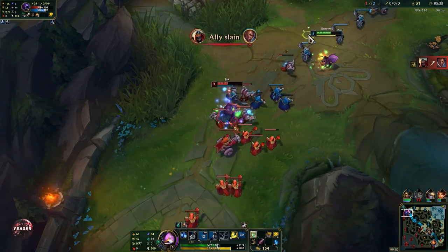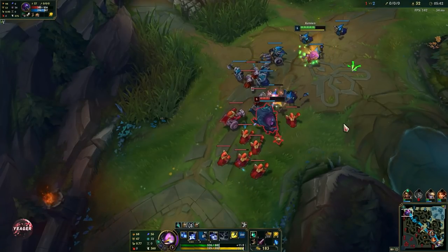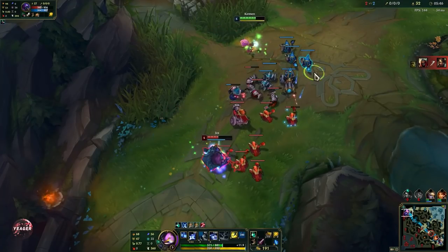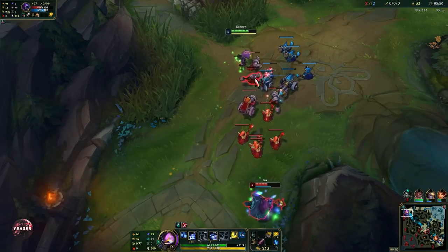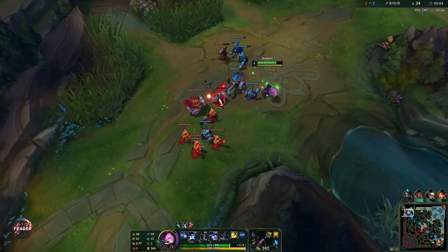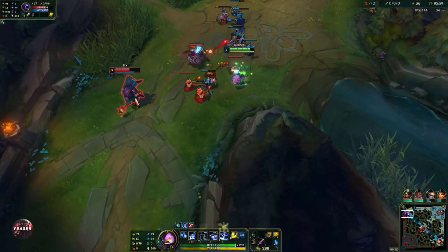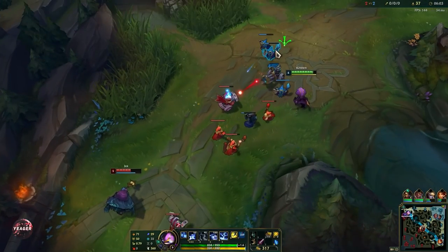Now, when Jax jumps onto you, you want to make sure that you have E up, because then you can go for a quick stun combo where you Q him, W, and then E through him — so he gets stunned and you get away. This is basically what makes this matchup really difficult for Jax, because he has no way to gap close onto you without getting permanently stunned.